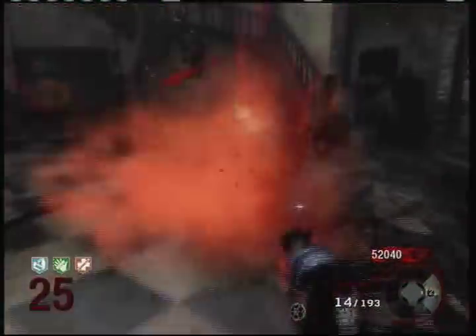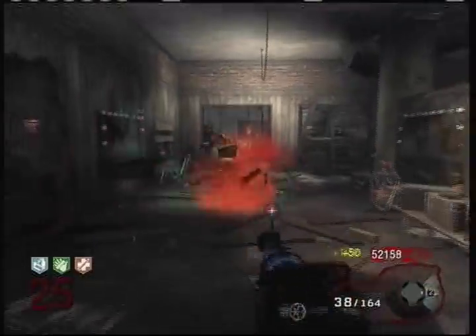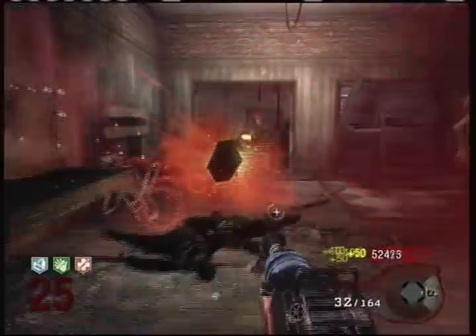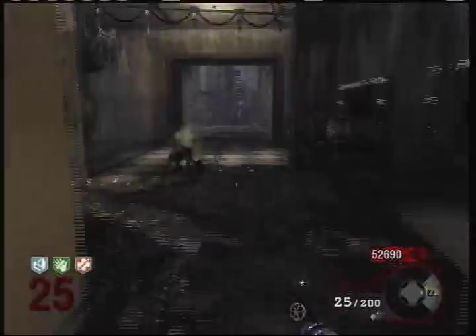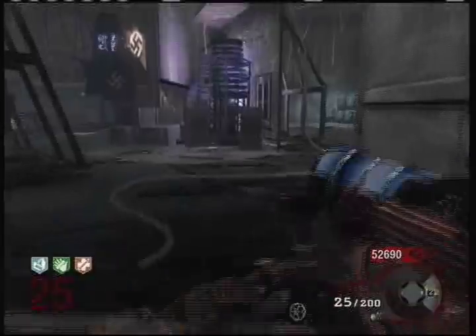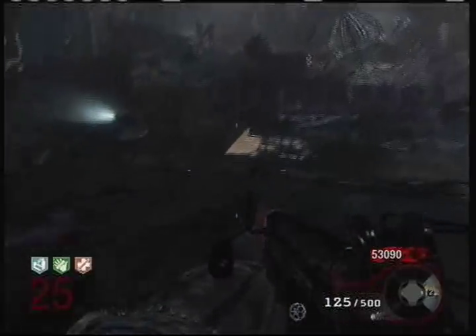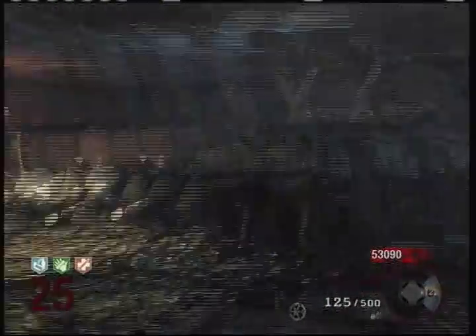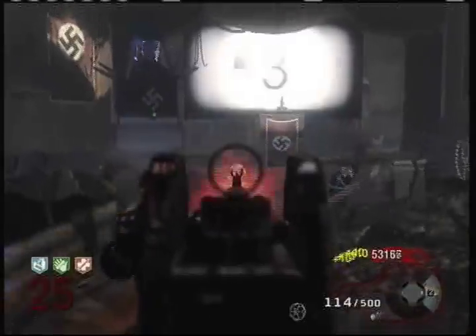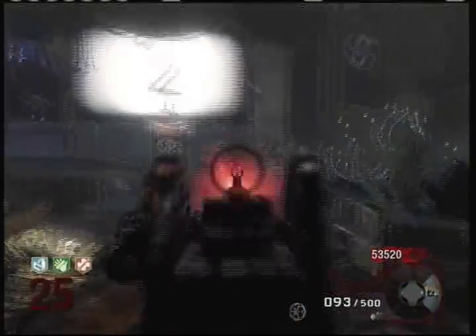It's cool that whenever you shoot one of the Nova gas crawlers and you knife them or shoot them with a ray gun or thunder gun, they actually don't explode - they just die. So that's pretty good: if you've got a ray gun, you can quickly shoot them to make sure they don't explode on you. As you can see, that huge knife I got is the Bowie knife - it's right next to the Juggernaut machine, costs 3,000, and I had enough so I figured why not.